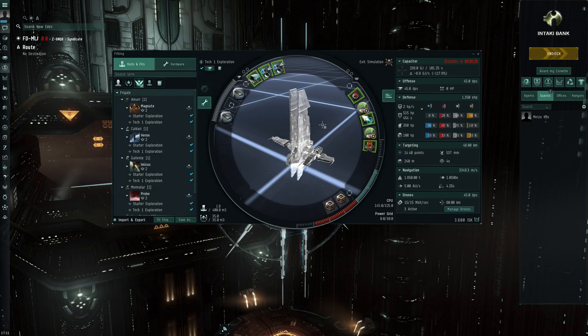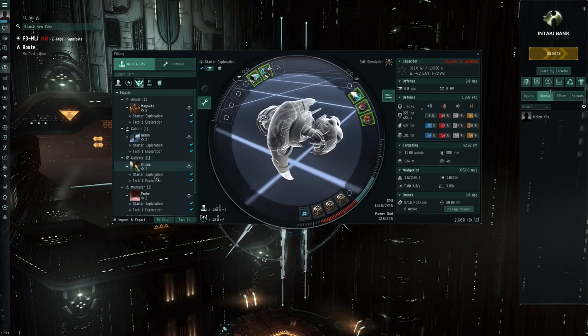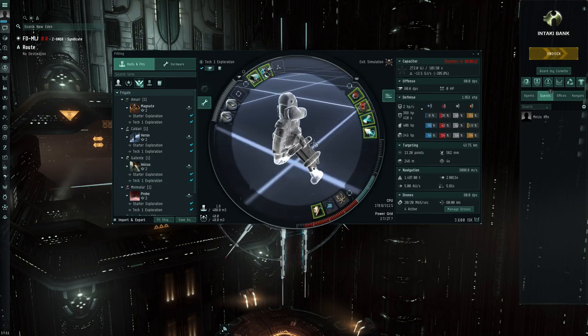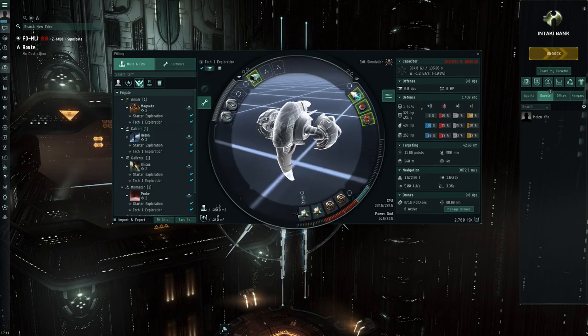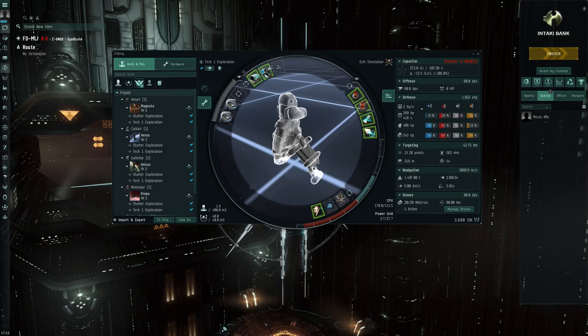After that we've got the Imicus — very much the same philosophy but a bit more all-around. It has an extra mid slot and one less low slot than the Amarr version, so it's going to be pretty solid all around. Here in the Tech 1 version we actually find our first active tank with a Small Armor Vesment Reconstructor — a different philosophy from the Amarr version, where they're going for speed. This one might even be able to sustain some small belt rats, and it also has a cargo scanner, though I'm not sure what that one is doing there.